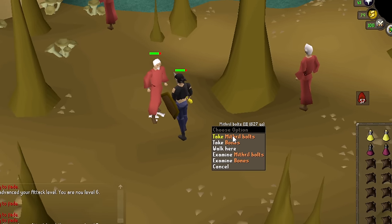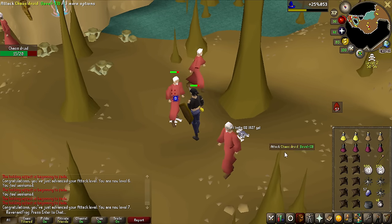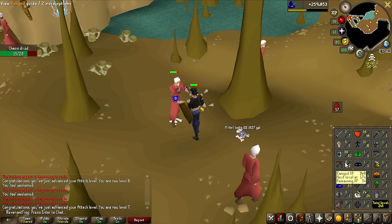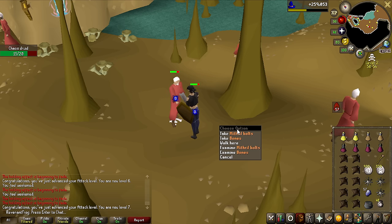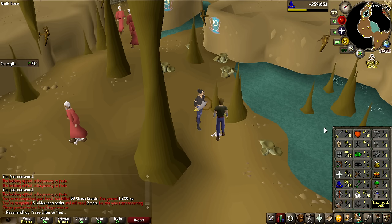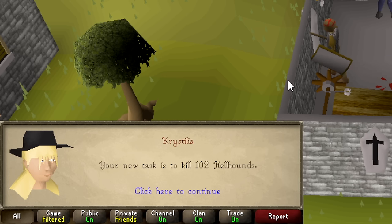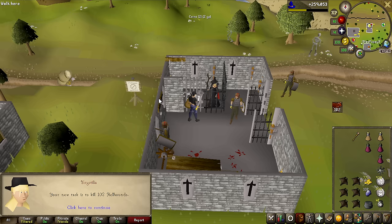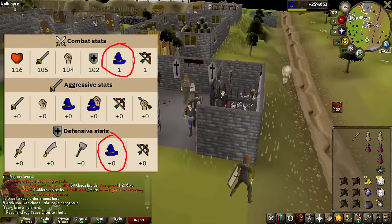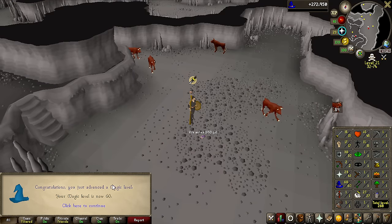Could Mithril Bolts actually be useful for ranged training in the future? If I can get a Rune Crossbow and get all the way up to 61 ranged somehow, it could be pretty decent — but at that point I might have already PKed someone for better bolts. That was pretty successful — task completed, 15 attack and 17 strength. That is a pretty hefty task — 102 Hellhounds — but it is decent, they are weak to magic, so this is going to be the task I get 60 magic on. And there we go, that is 60 magic completed — it's time for some upgrades.